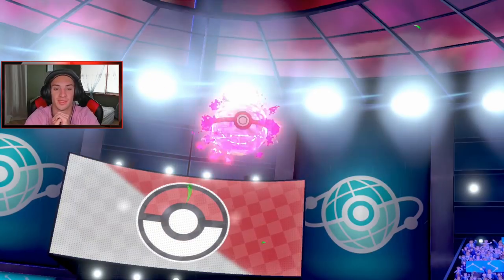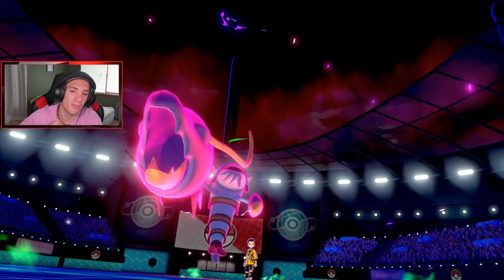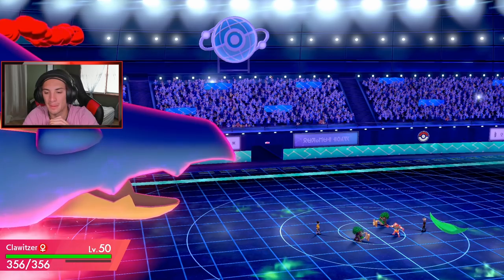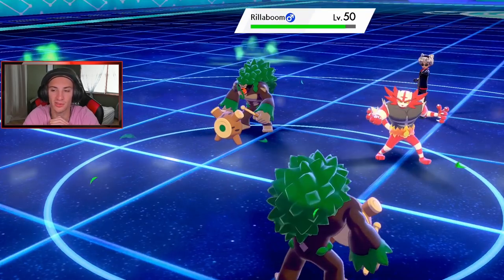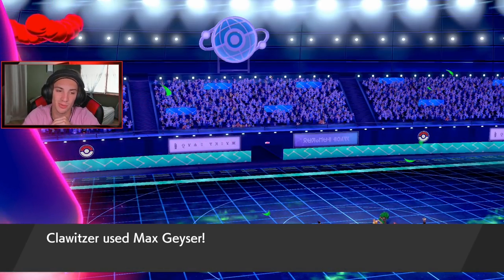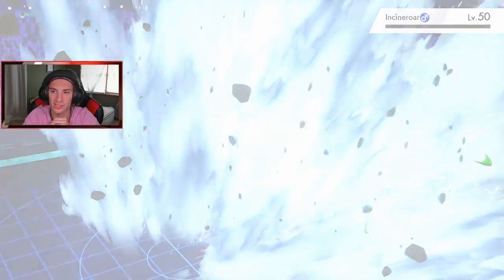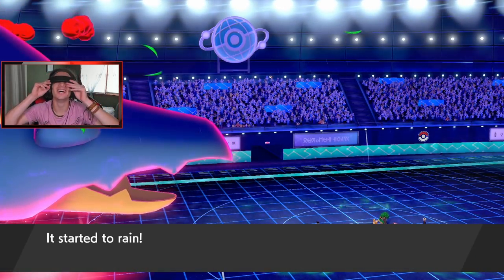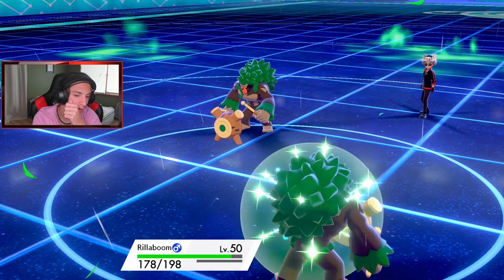Look at this giant claw — it gets up to 356 HP, not bad at all. We're coming out here and dropping a big Fake Out on his Rillaboom. Incineroar is going to go for a Fake Out too, so no one's moving besides Clawitzer. It is minus one but we're set — let's get it! This thing is hitting like a truck and it's minus one — what more do you want? Good work Clawitzer.